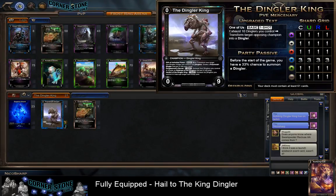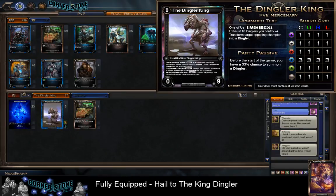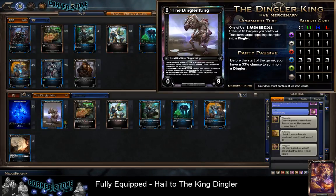Let's look at Dread as a keyword and narrow our list to only Sapphire for now. We might add a few Ruby cards - even though we can only play one - just for a quick kill. The Dingler's upgraded text says: exhaust 10 Dinglers you control, transform target opposing champion into a Dingler. That's the ultimate goal. To focus on Dreadling tech, we're going to add a Dread Launcher, three Dread Technomancers, three Cavern Sentries, three Upgrade Technicians, and three Battle Agendas.